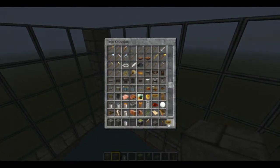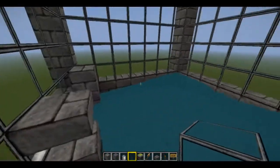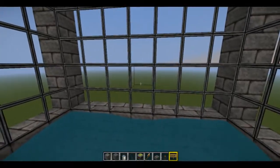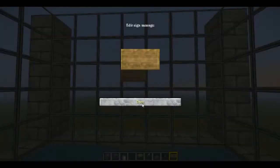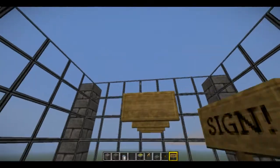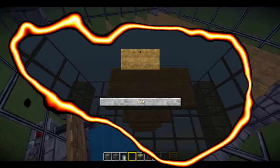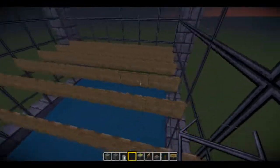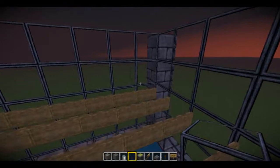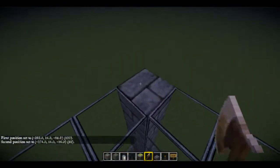One thing I should have in my inventory is signs. For the next layer you need to place signs all the way down. Now we're on the next layer - as you can see we've got all our signs and they're all good. I'll just rise this up one more. In this one, simply put water in the corners and it sends the chickens to this point here in the middle. The eggs are going to fall freely down here and go into the chute.